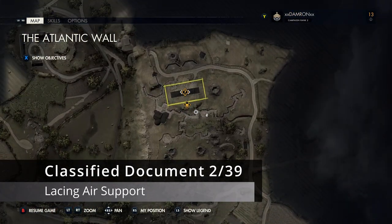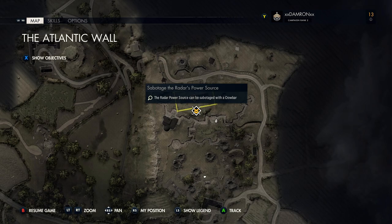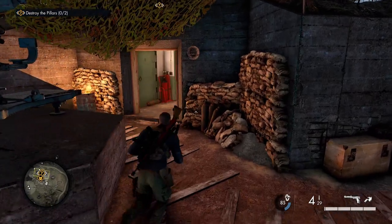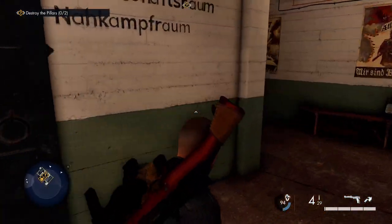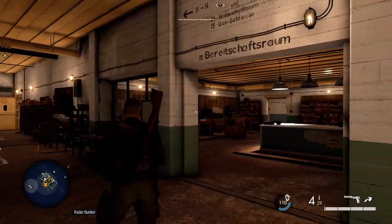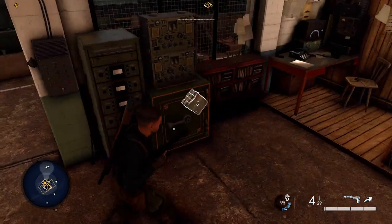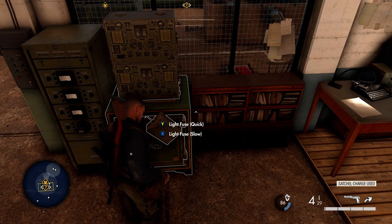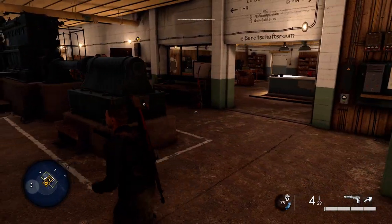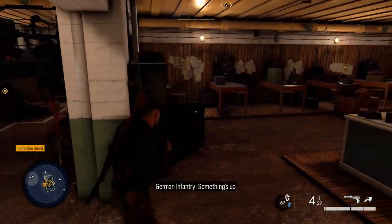From where we got that letter, head northwest toward the objective where we have to destroy the radar. You can take out the power source, blow up the concrete pillars — whatever you want. If you enter the bunker for the stealthy option, come down and look in the small room to the right. There's a bookshelf office area with a small safe. You can find the captain's safe code, or just plant a satchel charge to blow it open. That gets us our second classified document.